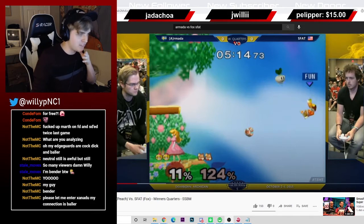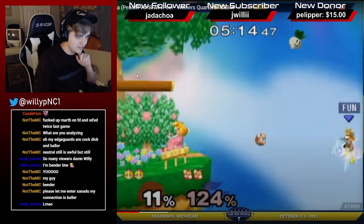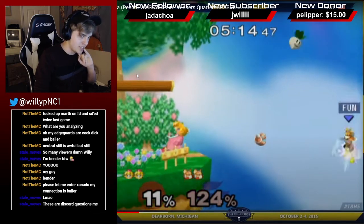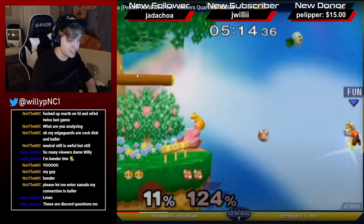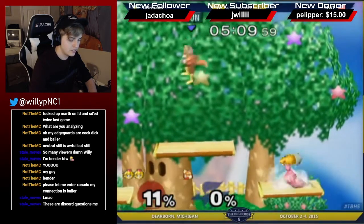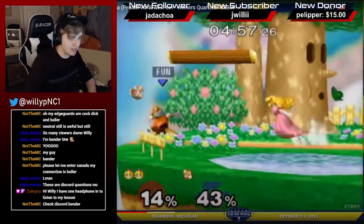So instead of daring, if you think they're going to side B the ledge, you could just wave dash back or float back — most Peaches float back since it's a little easier. But if you do the wave dash when you have the space and time, you keep the float as a resource. He threatens the ledge grab, but instead does the bair — it's kind of like a 50/50. The Fox tries to make it ambiguous — is he going for ledge or stage? It's kind of the worst option he could have chosen. He misspaced it, but even top players still misplace stuff. Armada reads the side B onto stage, places the bair, and kills Fox.